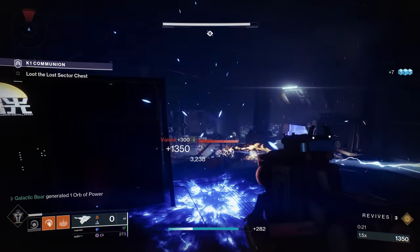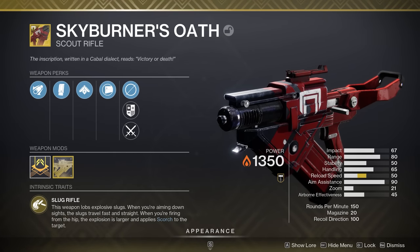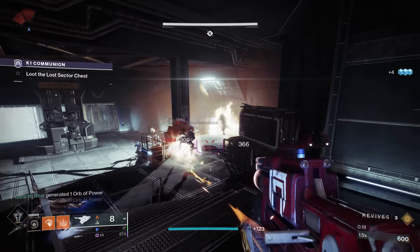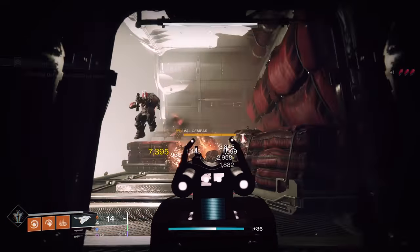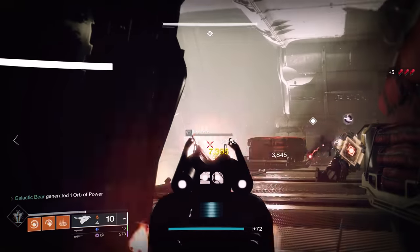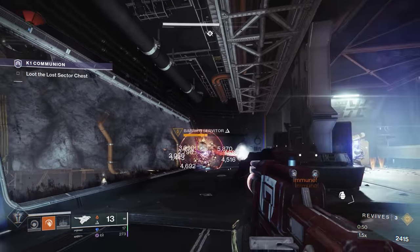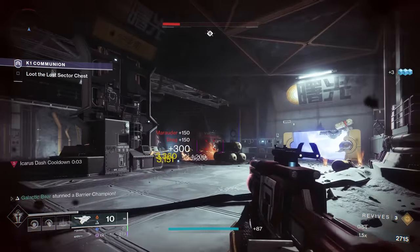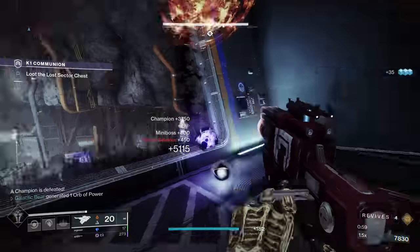Next on our list is another weapon that pairs really well with Solar 3.0 builds. The hipfire ability on Skyburner's Oath can apply Scorch to targets, and with enough stacks you can cause enemies to ignite and blow up an entire room. The Scout Rifle also intrinsically deals extra damage to Cabal and specifically can penetrate through those annoying failing shields. Plus, it can be used with the Anti-Barrier Scout Rifle mod this season to bust through those annoying champion shields. For endgame content that requires Solar damage and includes any Cabal enemies, Skyburner's Oath is definitely a Scout Rifle worth trying.